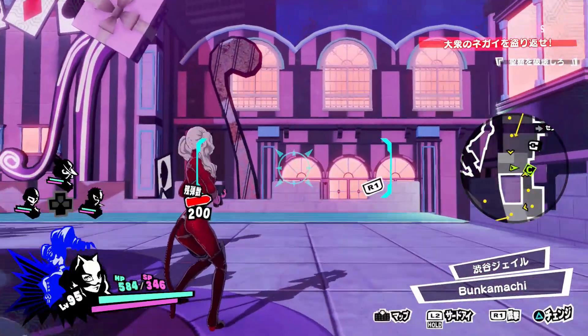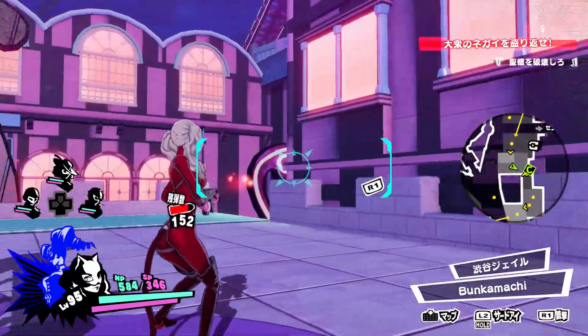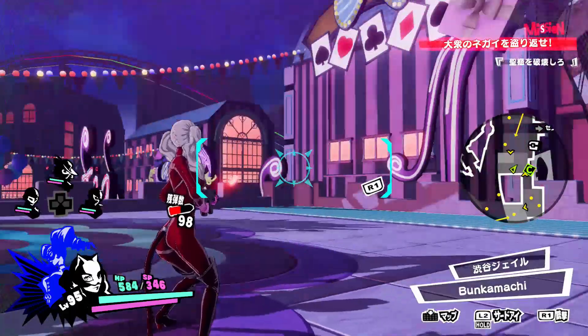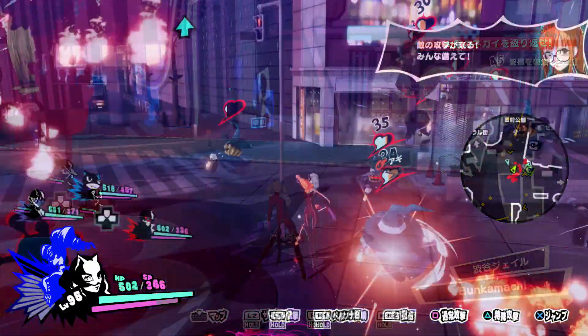When attacking at long range with Ann's machine gun, things are incredibly simple — you just hold down L1 to aim and R1 to unload bullets into your enemies. The damage isn't super high, but it does get the job done when you need to be far away from an enemy in order to avoid its attacks.